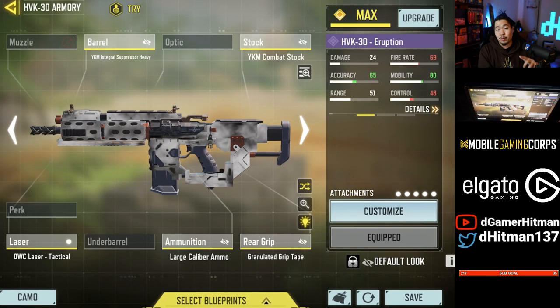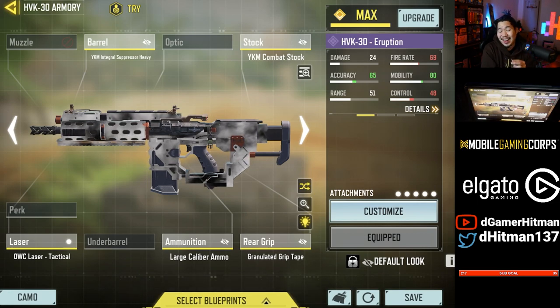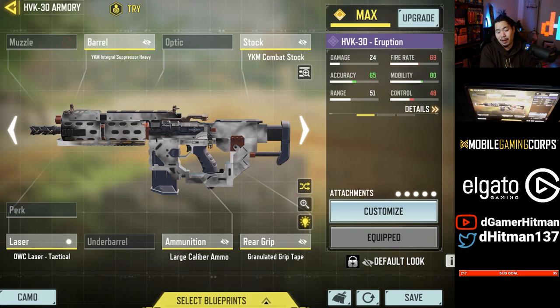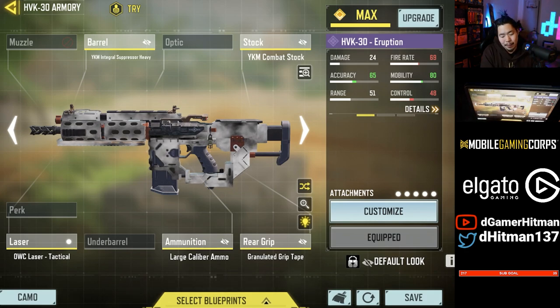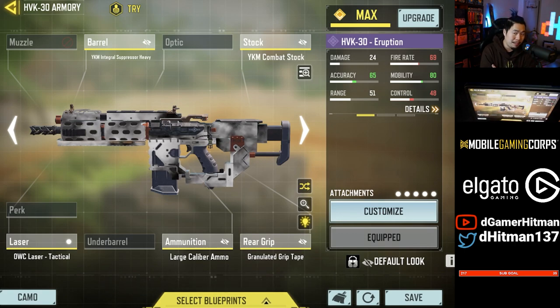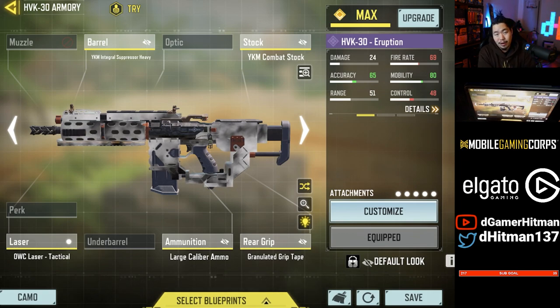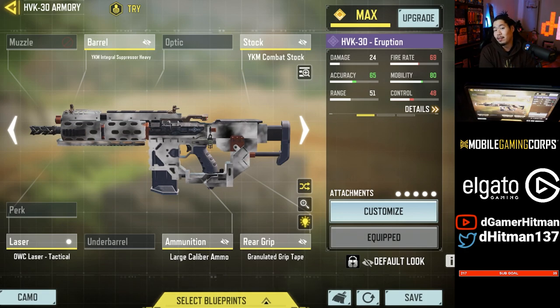The next honorable mention is the HVK. It got a buff this season, making it a top gun, though it's slightly worse than some others on the list. It does have phenomenal iron sights — absolutely fantastic. The build uses the Integral Suppressor, Combat Stock, Granulate, Laser, and Large Caliber Mag. If you like playing aggressive, it's great, but for longer range the Kilo or KN44 would be better options.